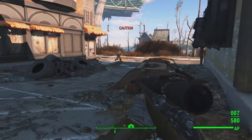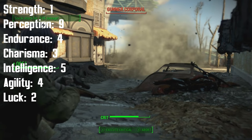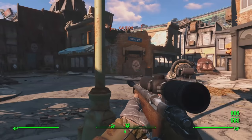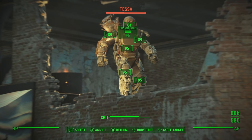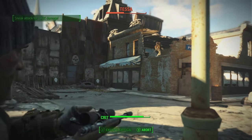Stalking his way into the Wasteland, the hunter will begin with 1 Strength, 9 Perception, 4 Endurance, 3 Charisma, 5 Intelligence, 4 Agility, and 2 Luck. He's going to get the special book in Sanctuary and use it on Endurance, making it 5, and he's going to be getting the Perception bobblehead really early, making the stat 10. This will give the hunter access to the Concentrated Fire perk. Be sure to get all the special bobbleheads as soon as you think you can — we've got links in the description on where to find everything this build will need.